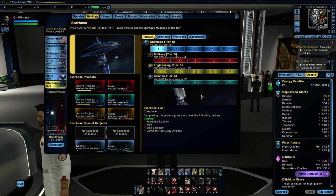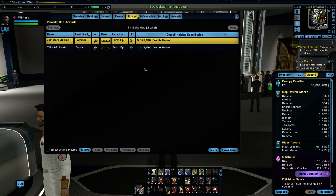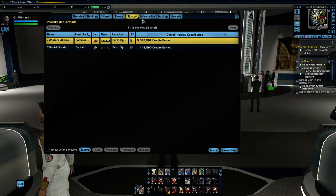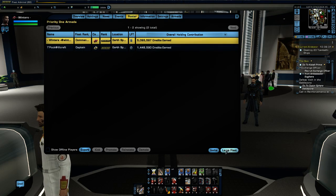You want to get into a fleet early on, gauge it, and if it's not good, move on. Here's the leave fleet button — it's on the roster tab. Just click that and you can leave the fleet. Next I'm going to talk about Armadas.